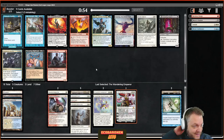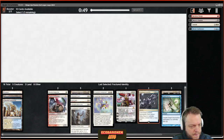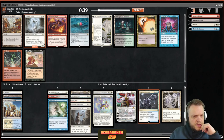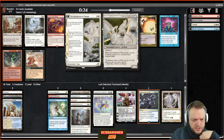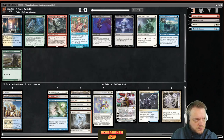It's super close but I'm going to take the Wandering Emperor. Here we have Fractured Identity versus Blade Splicer — I think it's Fractured, it's a good curve topper. There's also Selfless Spirit I can take. Let me read this Restoration of Eiganjo: Chapter 1 searches for a basic Plains, Chapter 2 lets you discard a card and return a mana value 2 card from your graveyard, Chapter 3 turns into a 3/4 with vigilance — kind of cool.